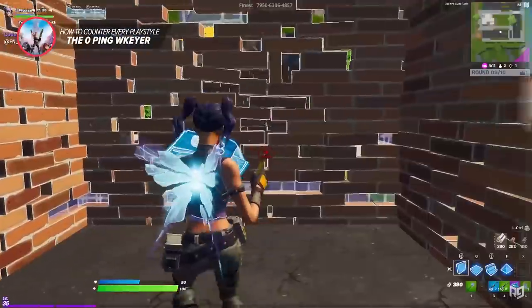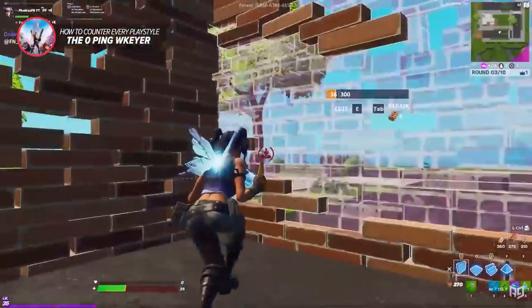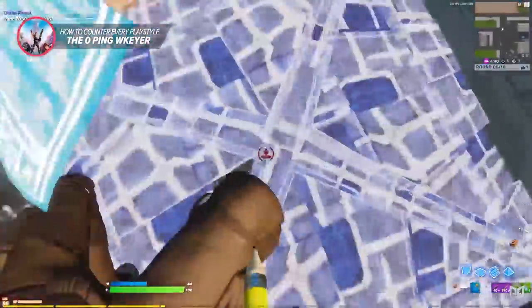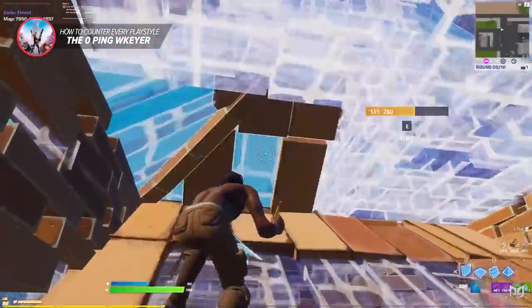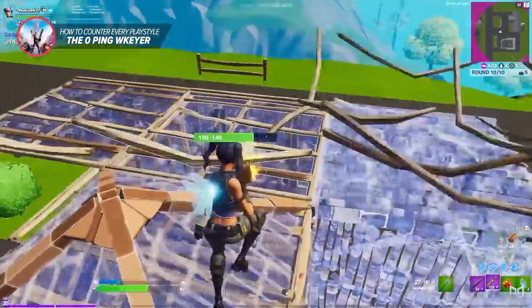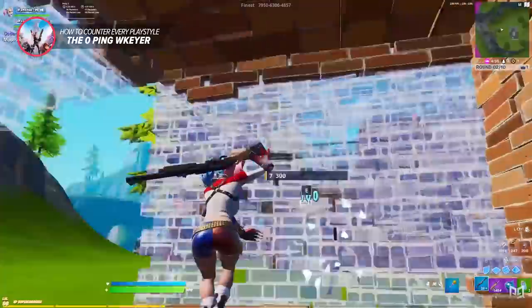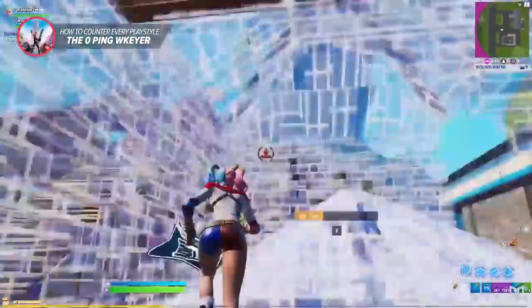This play style is actually easy to counter. Whenever someone is being really aggressive and wants to get right up in your face, you should always expand outwards and build one or two boxes behind you and place cones. This allows you to run away, take your wall, make sure they don't trap you, edit your combos for an extra wall of protection, and heal up if you take damage. When your opponent is pressuring you and trying to get into your box, catch them off guard by editing the wall to your left, bait them by editing right where they are, and right-hand peek them for an easy shot.